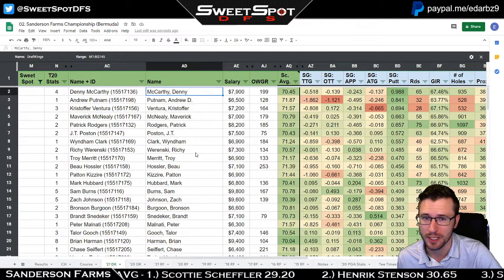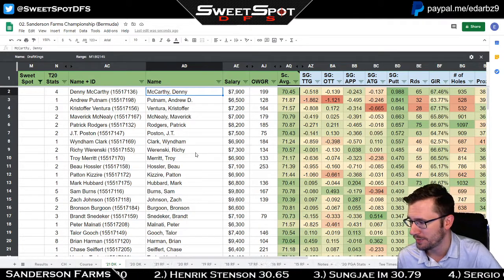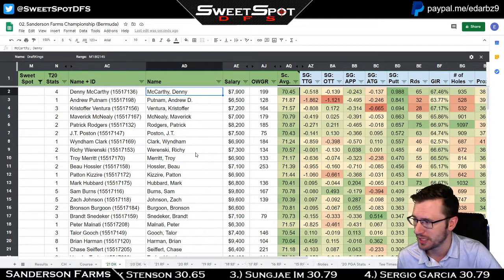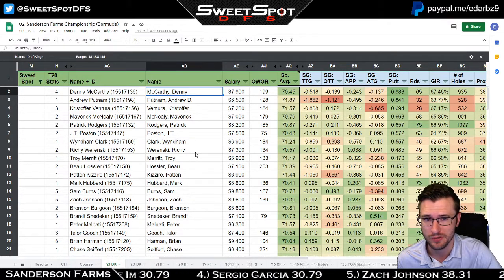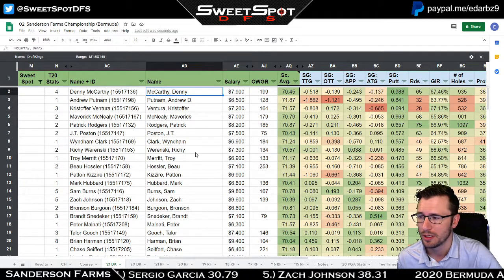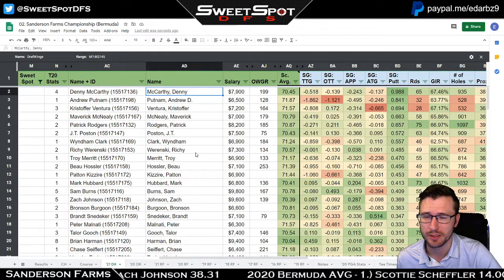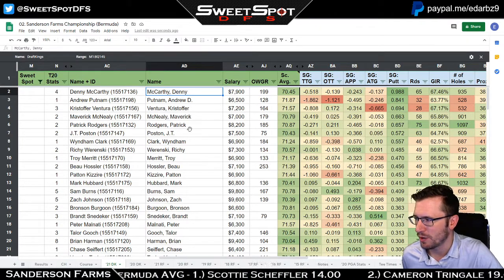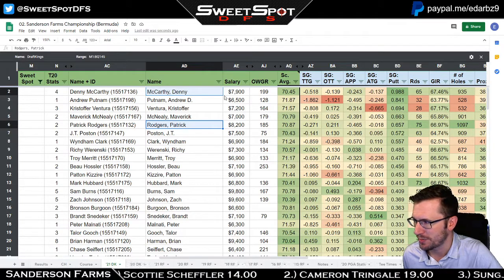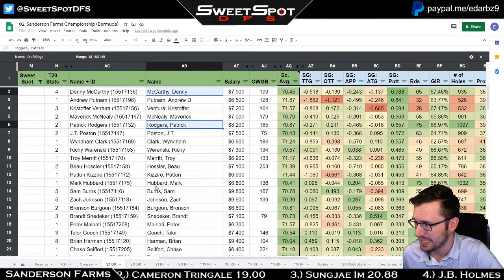Looking at putting stats — McCarthy is up at the top as usual. Looking at last week's putting stats will be very advantageous. If any of the golfers I've been talking about show up with great putting stats from last week's tournament, I would definitely fire them up. Our main guys who putt well — Patrick Rogers, Denny McCarthy — can go low. I'd definitely take them into consideration.